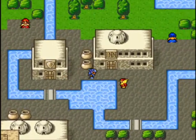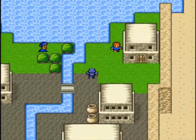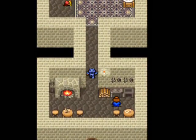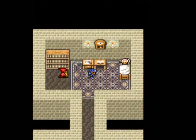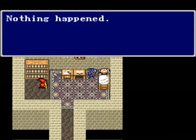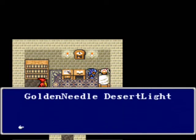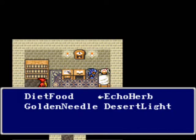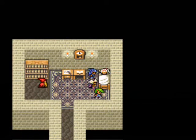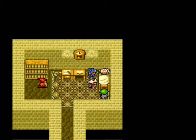Alright, so Rosa was over... where the hell was she? She was over here, right? Oh, Rosa, I got a surprise for you. Rosa! Let's give her a potion. Nothing happened. Phoenix Down? That might work. Okay, give her a desert light. You shine the light of the desert on Rosa!